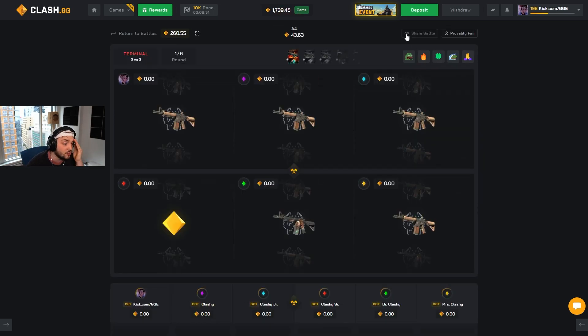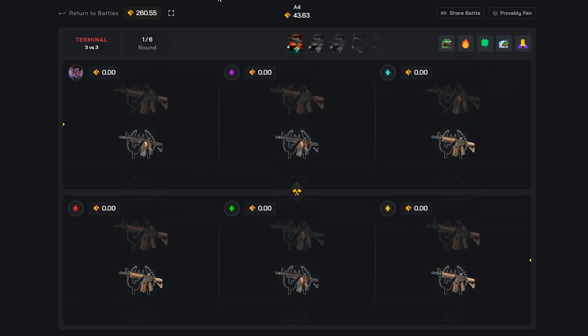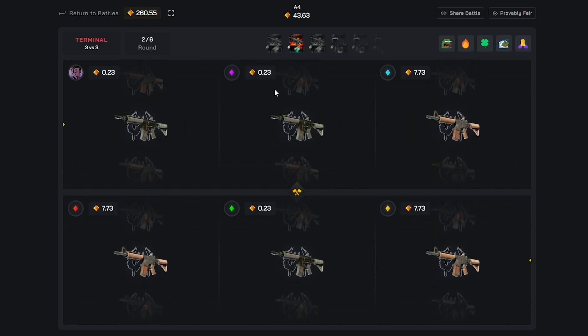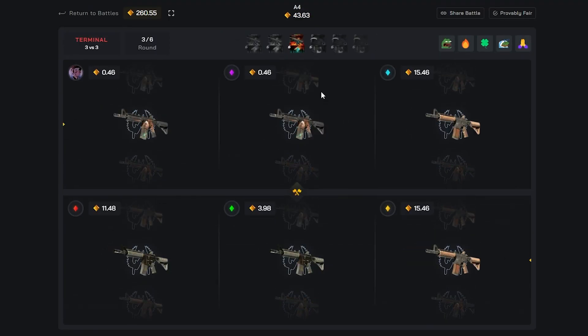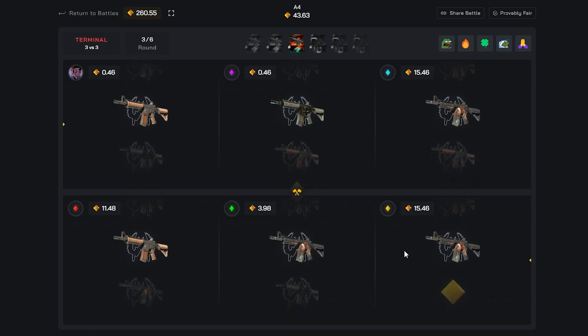Good news — we're almost level 200. That's gonna be good. The thing is, it's a super risky case. You can hit 12k or zero, just one gem going down.